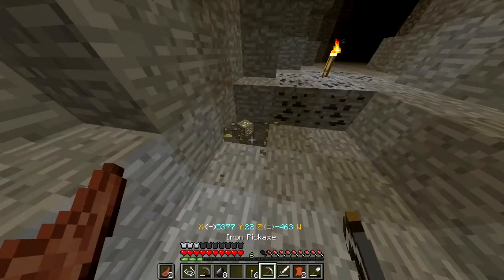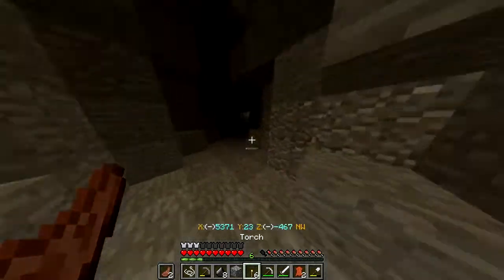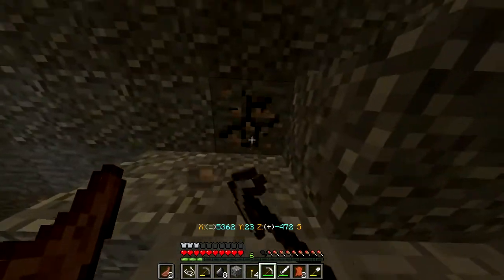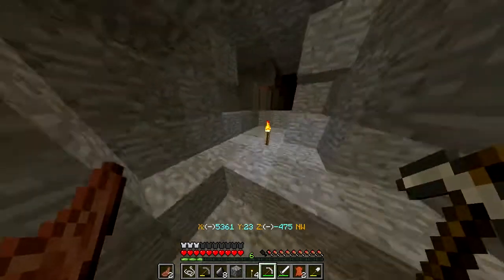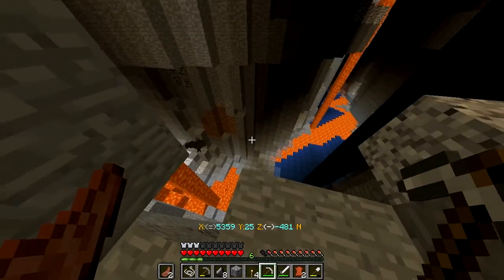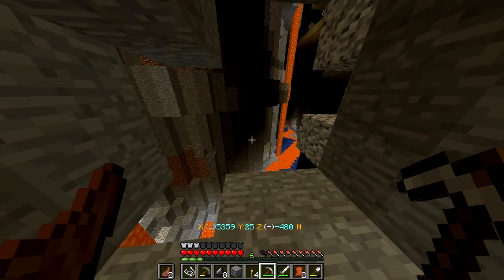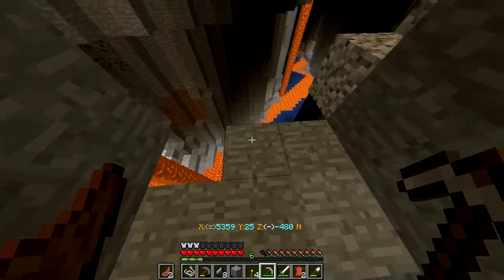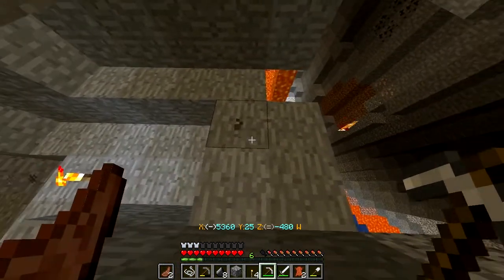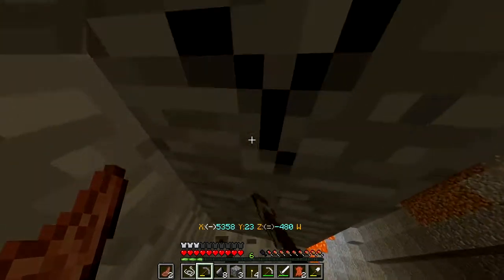I'll grab this simply because it's gold and I can't resist grabbing gold. Whenever I see ore I'm just like, okay, I'll take it. How does one get down here? Oh dang it! If only I had kept that ice block — I could have placed it down here and got down here really easily. That sucks. I'm going to shift-click to get down here the old-fashioned way.